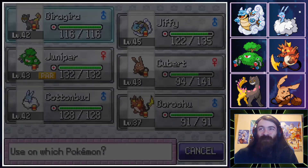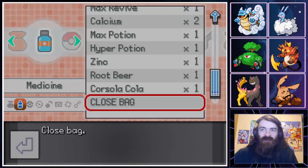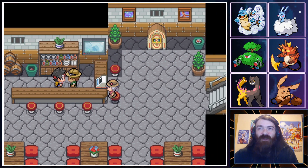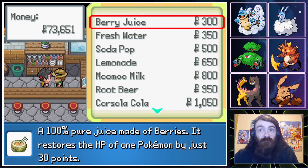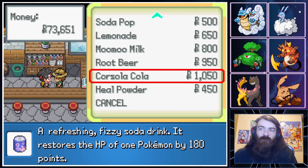Qubit benefits the most from the proteins because it has Huge Power. So we slap them onto Qubit. The bartender doesn't sell tank burgers. But they do sell Corsola Cola, which is really good.